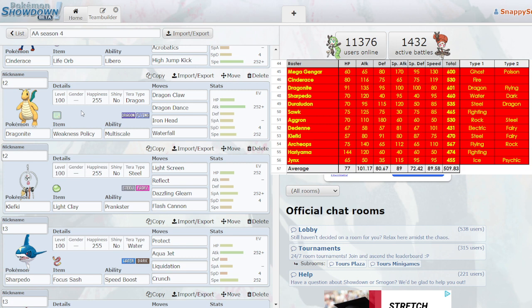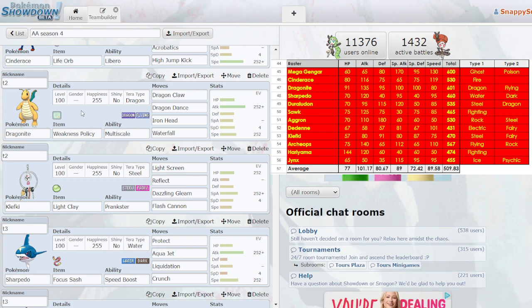Clefable — I also didn't use it very well. This was my main set. I really didn't know when to use screens or why to use screens, and I never had good switch-ins for it. I never really knew what it did. I didn't win very much with it. It wasn't very good.